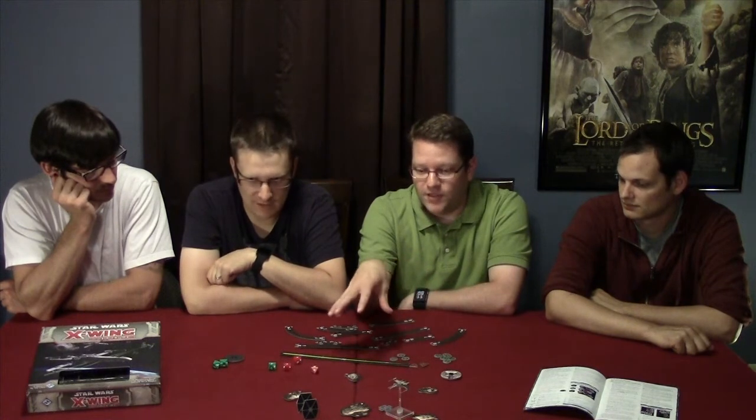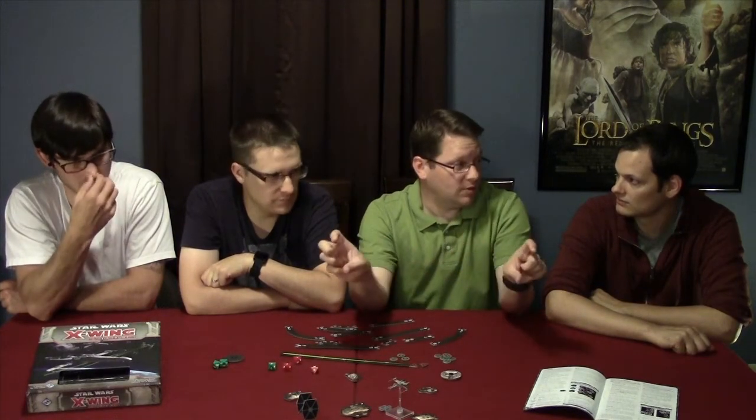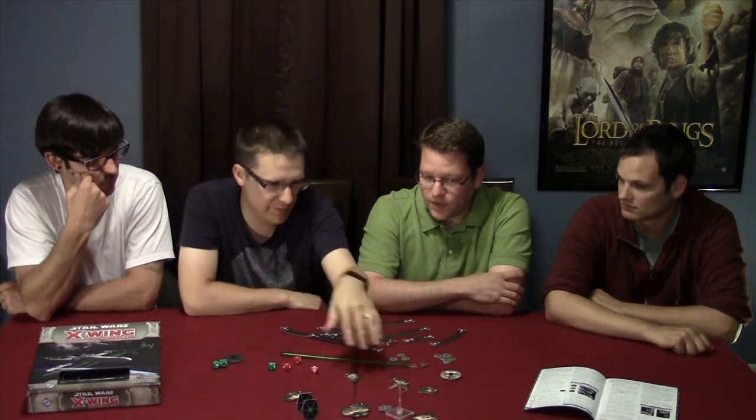A little tip that fits in with the components: instead of buying a second set of dice, extra X-Wings, or extra TIE Fighters separately — because they do sell them separately — it's cheaper to buy a second core game, which is what I did. The ships are $15 a piece, but you can buy the whole game for $40 full price, and you're going to find it for a lot less than that. You get two sets of templates, two sets of dice, more asteroids, more ships — everything cheaper that way. It's a Fantasy Flight game, and that's what they're known for: amazing paint and amazing minis.